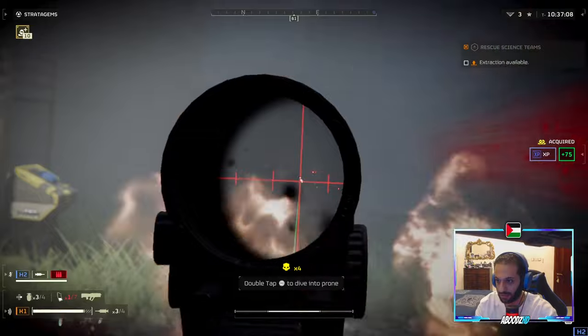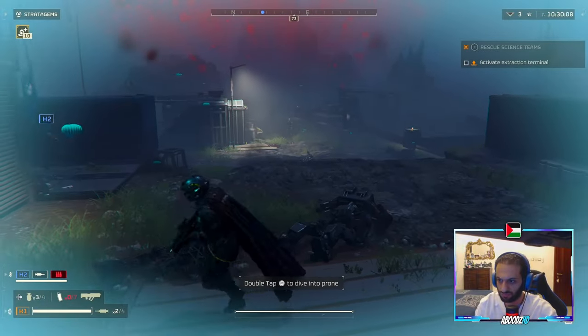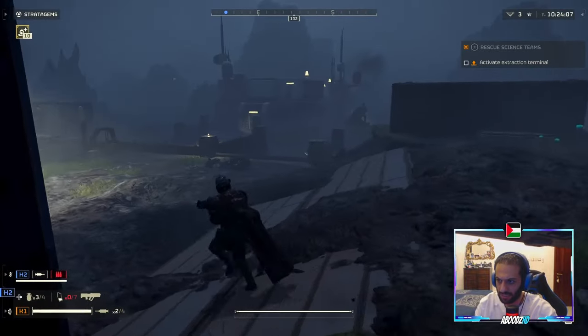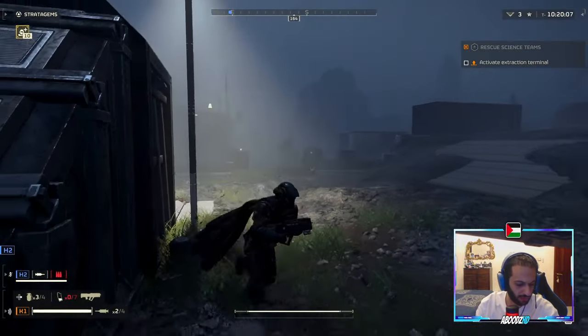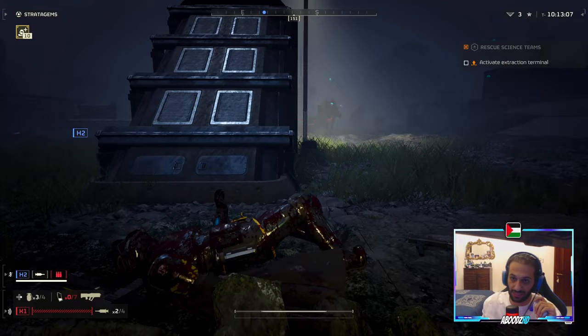We can still do it, I don't mind — we still have 10 lives. Okay, you do the sample collecting. Should I activate it or do you want me to wait? Wow, okay — this guy has a shield and a flamethrower with a shield as well.